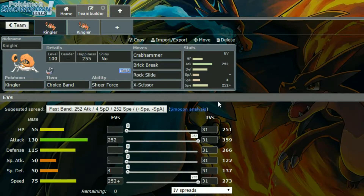We have a Choice Band Sheer Force set. The moves on this set are Crabhammer, Brick Break, Rock Slide, and Nexiser. Kind of just four good coverage moves.